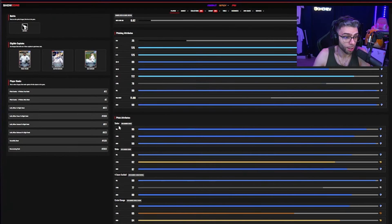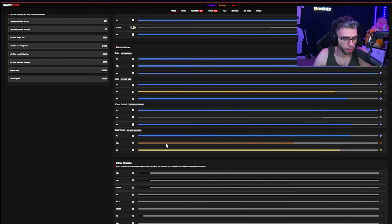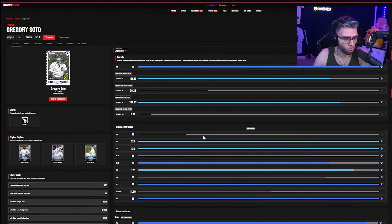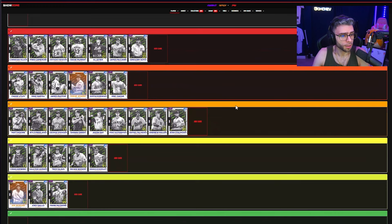Gregory Soto: potentially S tier. He's a lefty with a four-pitch mix — primary outlier sinker, very good slider (hard one too), fastball, change-up. Really solid mix. Controls are a little iffy, 125s with 89 walks per nine, 112 clutch. Funky delivery — definitely someone you want to add to your bullpen.